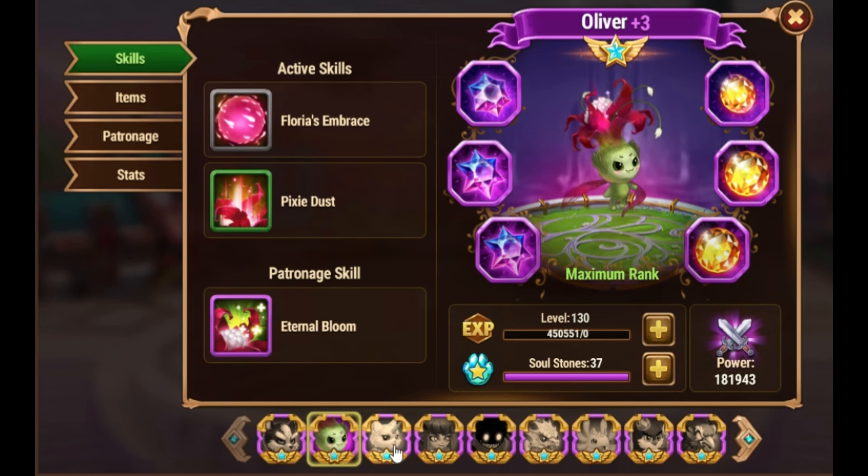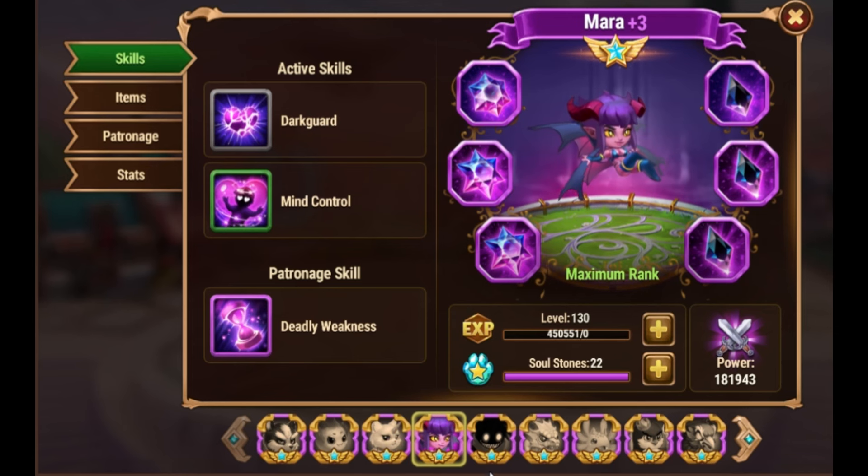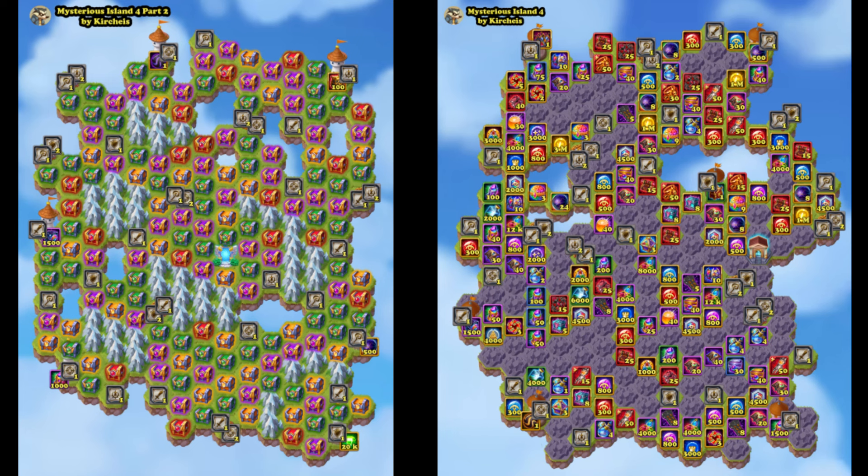The same goes for gifts from guildmates. If you keep them in your mailbox until the event is done, you can get cheaper chests there too. These are the current two mysterious island maps — please share this video with your guild and server.